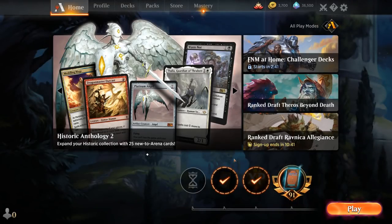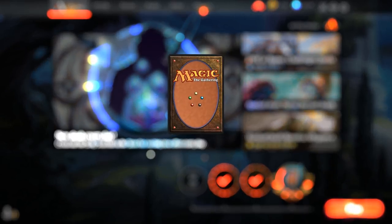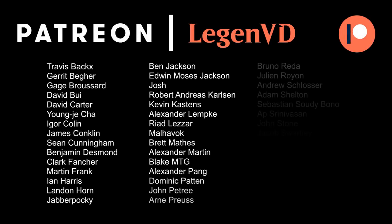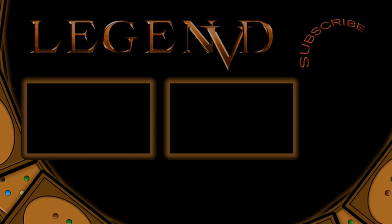Historic Merfolk is a very powerful deck nowadays — it definitely has the highest density of lords that pump the entire team, making it the premier tribal deck at the moment. The worst matchups are probably mono-red, which can burn all your individual Merfolk so your synergies don't shine, and control decks that can wipe the board — if you don't have a timely Spell Pierce you tend to lose those games. Thanks for watching, hope you enjoyed, and as always have a nice day. You can become a patron and decide the topic of future videos over at patreon.com/legendvd.